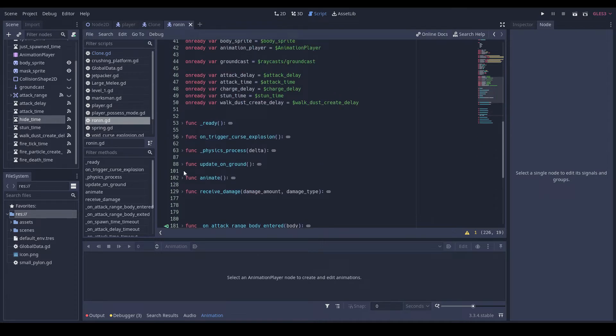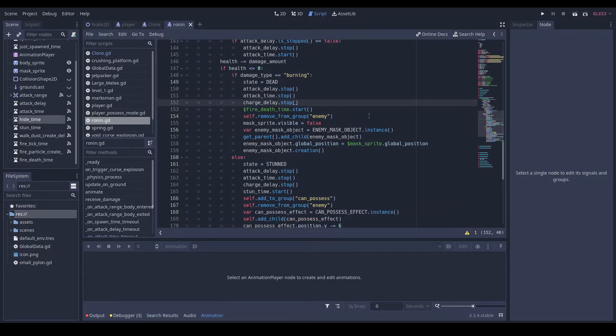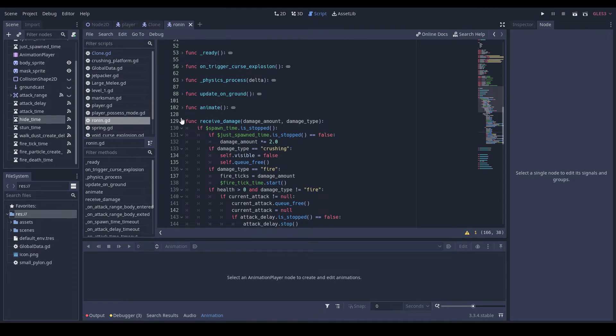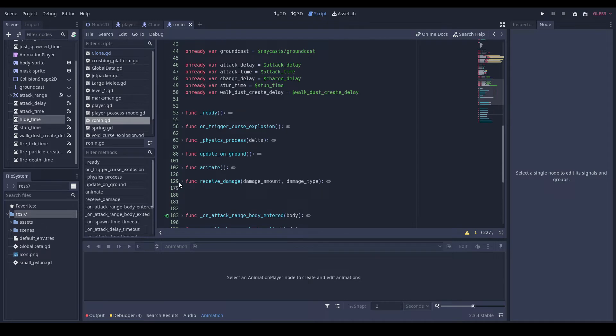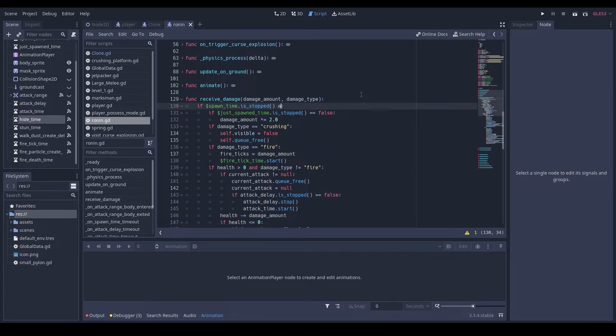I want to check in our receive_damage — do we stop timers? We stop some of them. We're going to do money hide_time dot stop in both of these. And we also want to do, in our receive_damage: 'and state is not equal to hiding'.